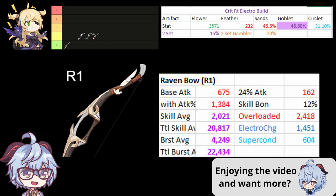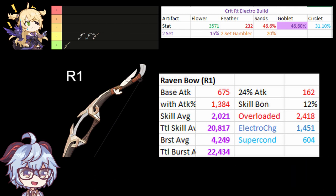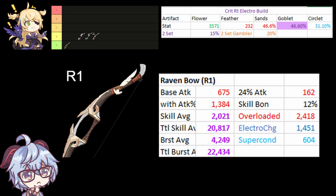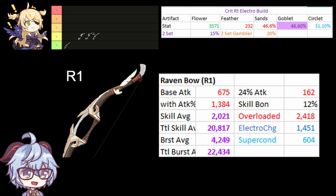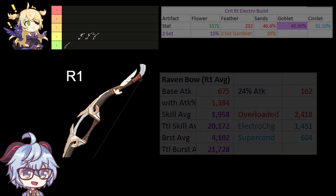Next is Raven Bow R1. When Oz attacks enemies inflicted by Pyro or Hydro, it gives a significant damage boost on average DPS. However, this will not be applying 100% of the time, so let's assume it only applies 50% of the time. Your damage might look something similar to this, which still makes it stronger than 2 of the 4-star craftables.